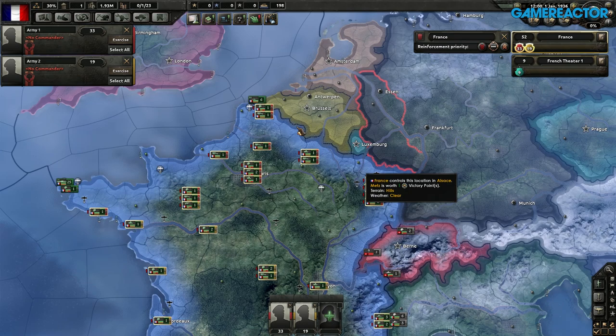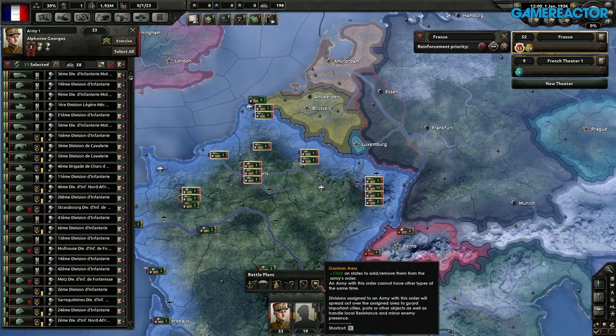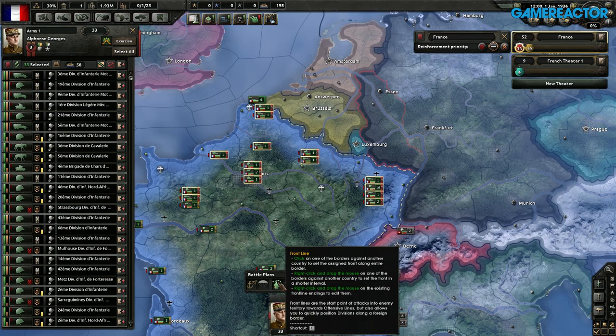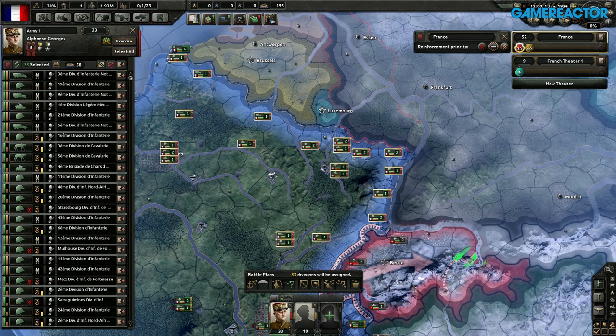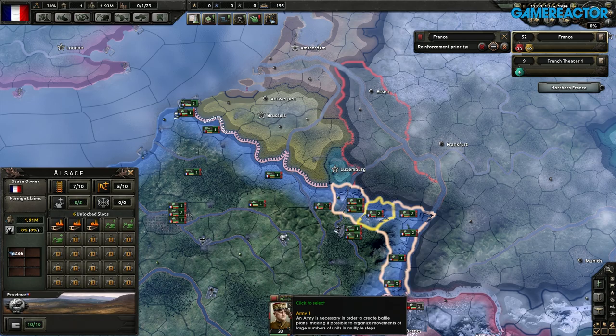So we'll take this army here with the guys in the north, we'll assign them a leader, this guy looks good. And this is a new thing we added called garrison area. Before, we had things where you could do naval invasions and assign front lines — I'm putting them up to the German front there. Why can't I put the front there? Oh, it's demilitarized. Putting another one here. Anyway, then I could do an offensive line in here, so this is like how I should invade and such things.